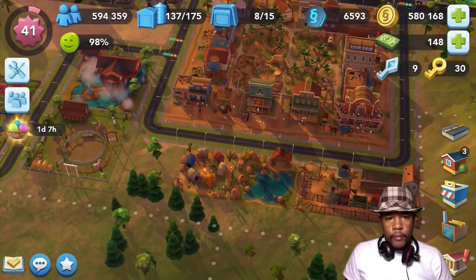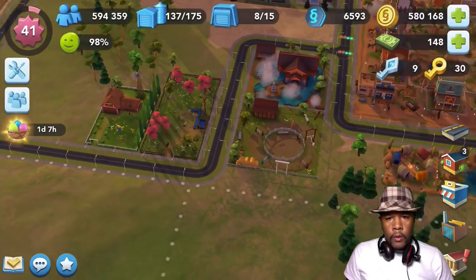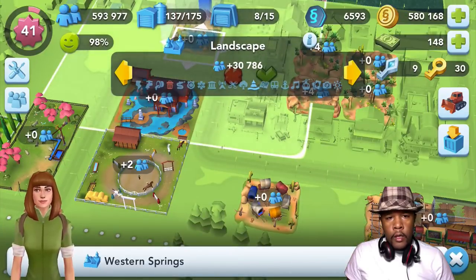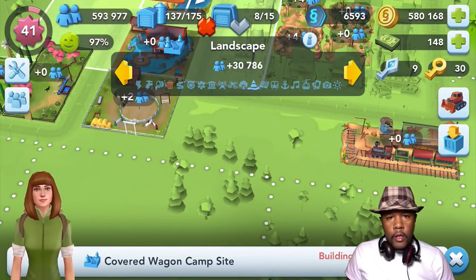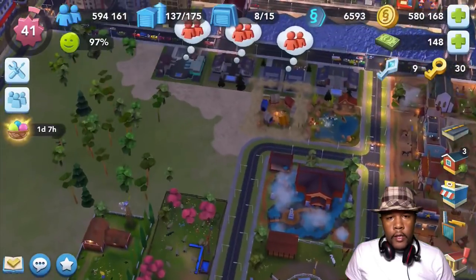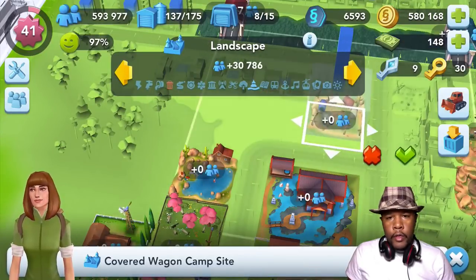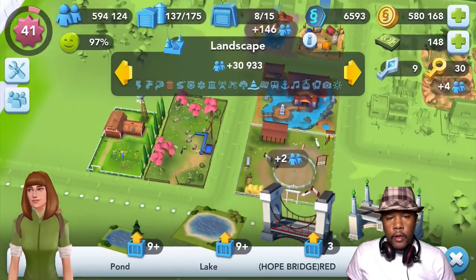We've got some more space to work with. We definitely got the right elements to make a nice little piece of town here. We'll just drop that there. Oh, everybody is upset — everyone has moved out now. We don't mind putting this western springs right there.